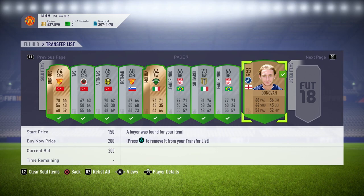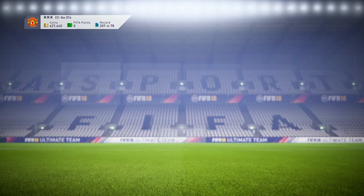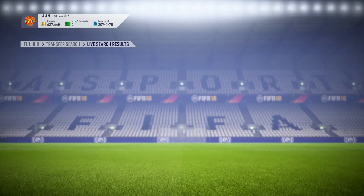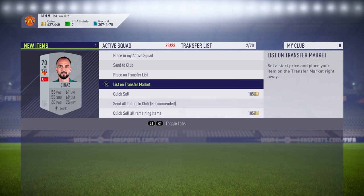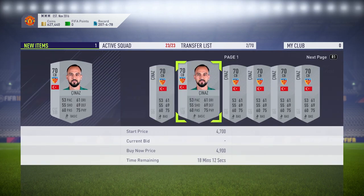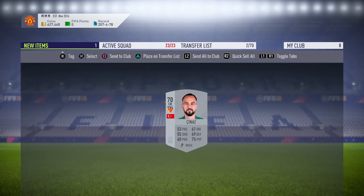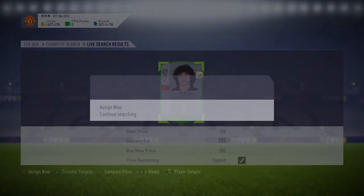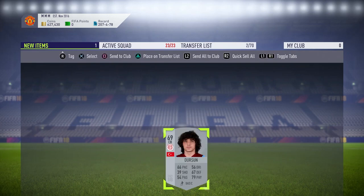If you don't know what the Bronze Pack Method is, I talked about it in the last episode. Effectively, you open 400-coin gold or bronze packs and then sell everything you can and store everything you can't. Due to Squad Builder Challenges, some bronzes are going for absolutely loads of coins. Anything you can't sell, you put in your club and pull it out when a Squad Builder Challenge comes around, then sell it all for a whole load of coins.